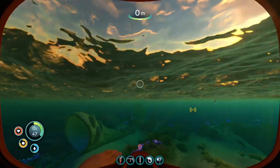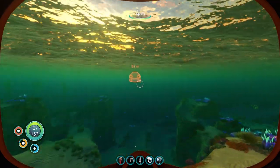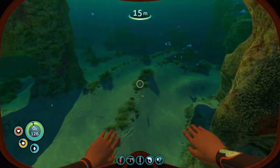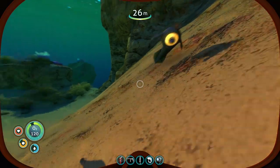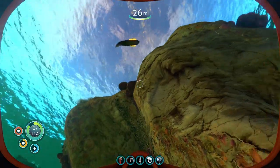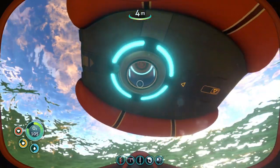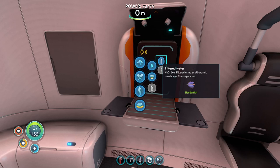So I got a tip from a viewer, and he said that I should leave my hands free — I'll swim a little faster. I will do that, but now I can't shine lights. Come back! I'm gonna get this one. You're not getting away. I was getting them, but my inventory's full. Okay, let's get some water.